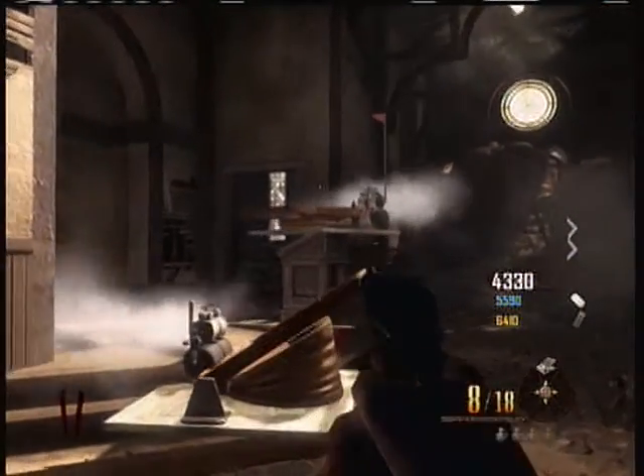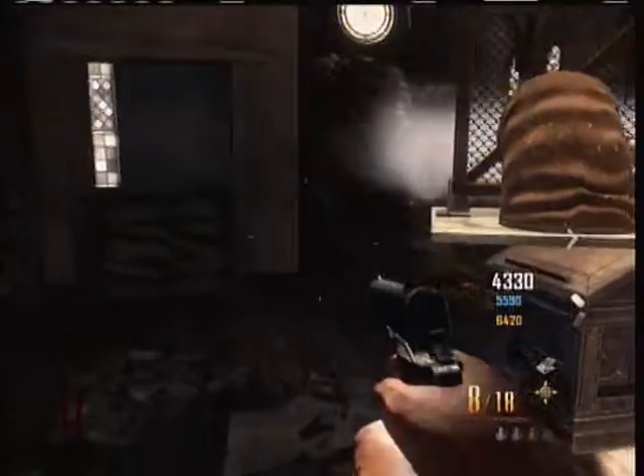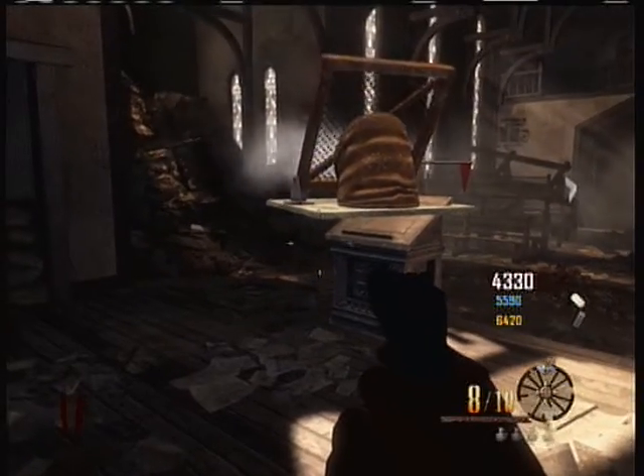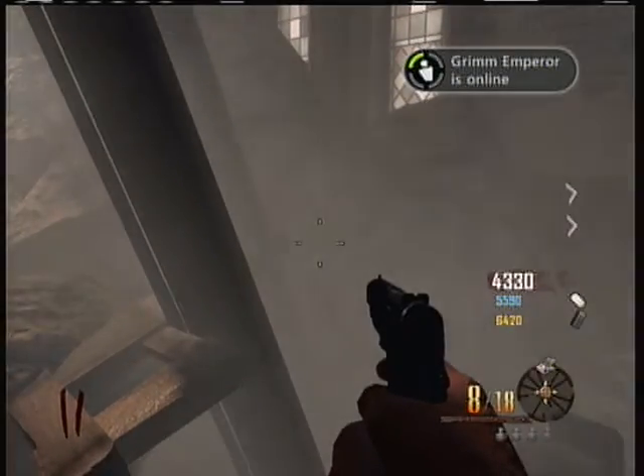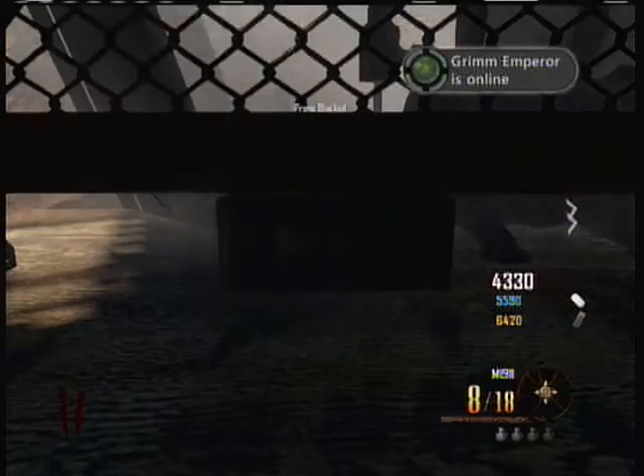Once it's set down, all you want to do is come to where I do, stand in this corner, look exactly where I do, sprint forward and do a dolphin dive. You'll land on top of these rocks. Then you want to put your trample steam down again, but on top of these rocks.